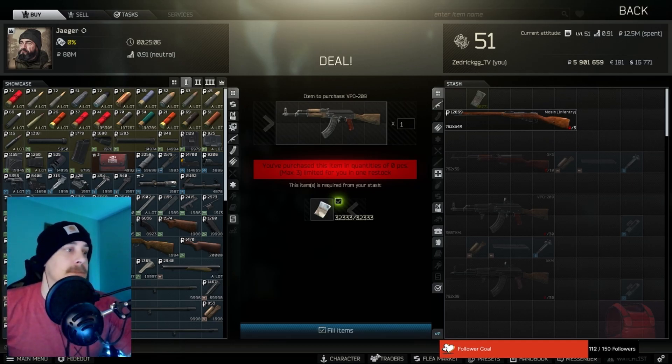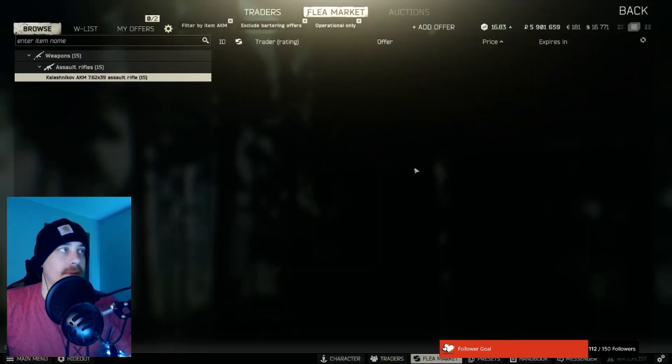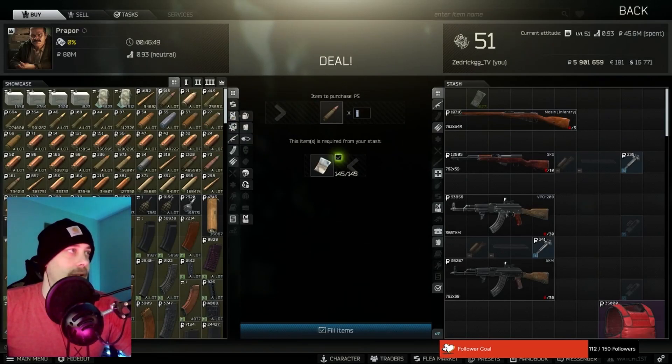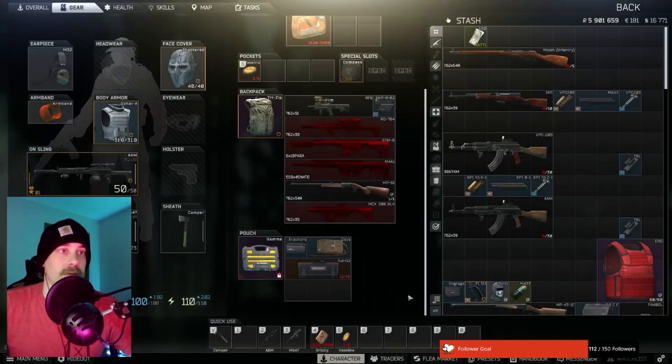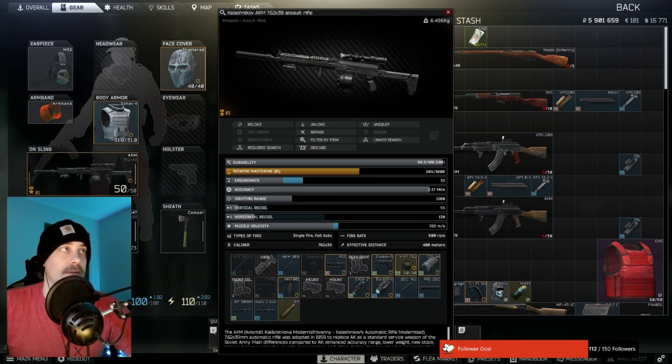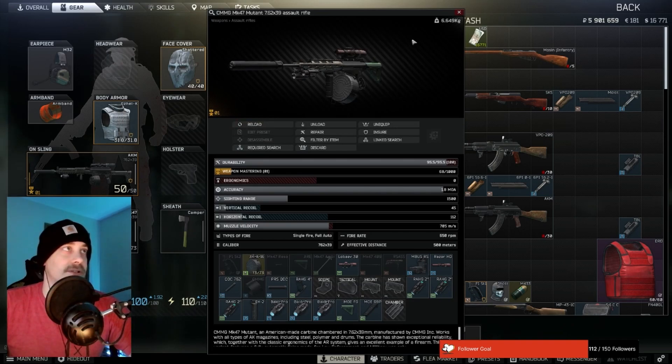Most people aren't even going to run tier 4 in the beginning unless they have the U6. This is pretty much what I run at the beginning of a wipe — cheapest and most accessible. The only issue with the AKM is you go to Propor 4 and it's a trade: 3 mini Tshankas for the AKM. In the beginning of the wipe you need about 15 Tshankas to turn in. So if you have that quest completed, I'd barter this all day — it's full auto, single fire, has the range and the close quarters. I even run it late wipe. It's a pretty overall good gun.